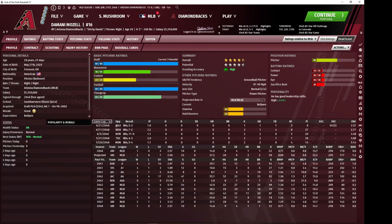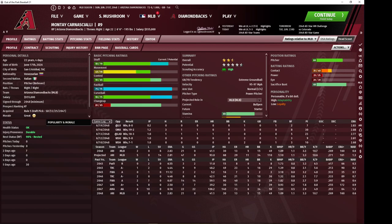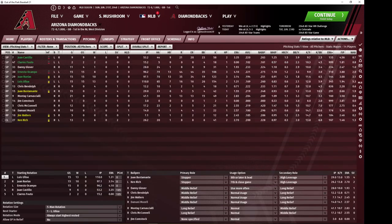Moselle was a draft pick, late first-rounder as well. So my bullpen was largely built through draft picks, my rotation largely built through trades. Garnaschiali was a Rule 5 draft pick — he's the number seven overall prospect and the Padres left him unprotected, so of course I jumped and grabbed him. He's likely going to be trade bait in the long run, but for this year I'm just trying to build up his overall ratings a little bit more by using him out of the bullpen.